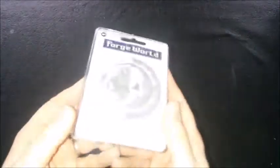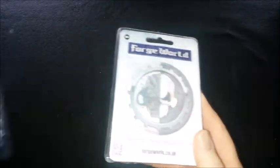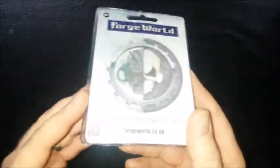These all come in clamshells now — old news I know, but nicer. I also picked up a regular Contemptor just to offset costs; the Relic comes in a bag and the regular in a box, two pounds cheaper — you just don't get the scroll work on the body.